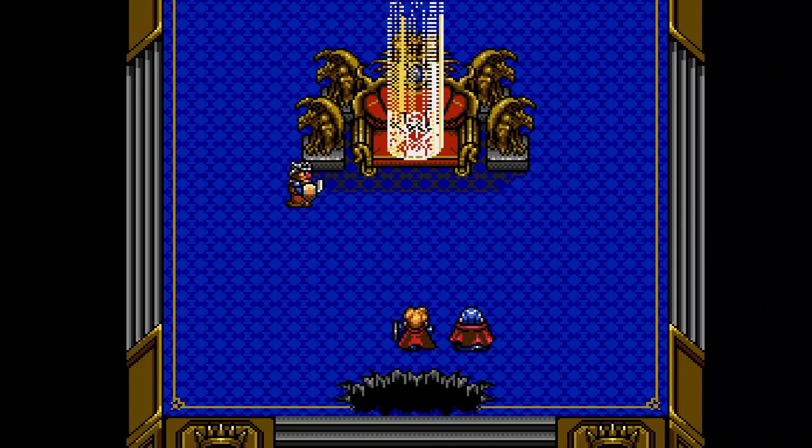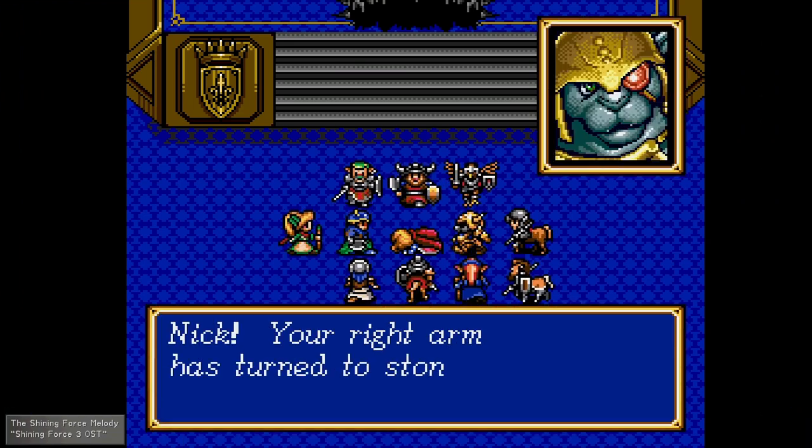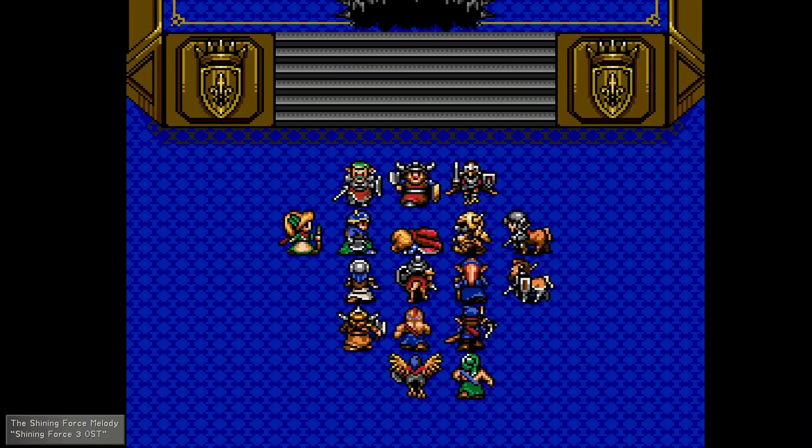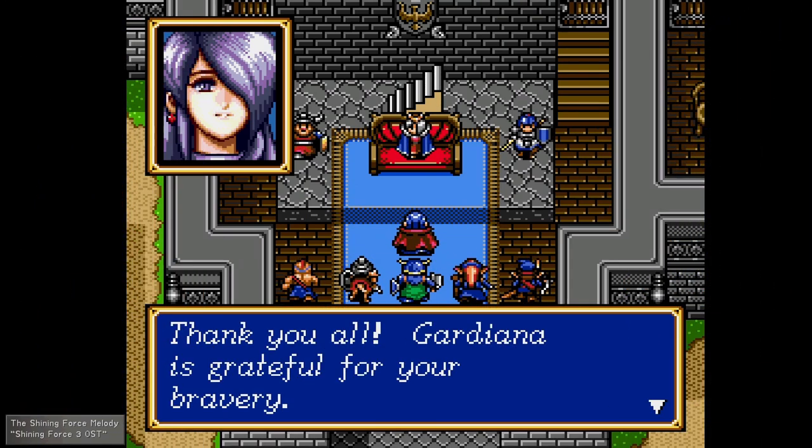So Waldor turns himself into a scorpion. Defeating him finally, it's a bit bittersweet, as Nick's arm is turned to stone from the poison from Waldor. Anri wakes up and sends a force to go help Nick, thus ending Shining Force Gaiden.